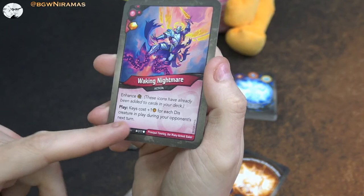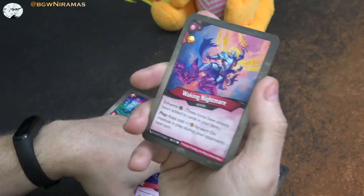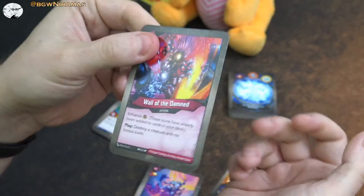Waking Nightmare - free amber, enhance a capture. Play: keys cost plus one for each Dis creature in play during the opponent's next turn. This card was kind of worthless when I played the deck last night because I never had any Dis creatures out when I drew it. But this becomes better if you're playing against this card because it just says 'Dis creatures' - it doesn't say your friendly Dis creatures. So it could be really good when facing this. And Whale of the Damned - enhancing capture. Play: destroy a creature with no bonus icons. A lot of creatures don't have bonus icons, so this is removal as well.